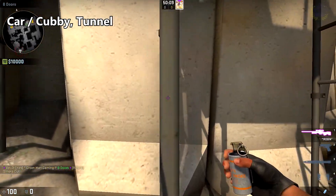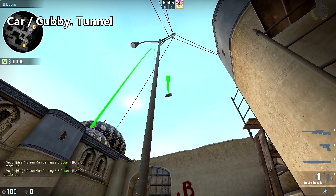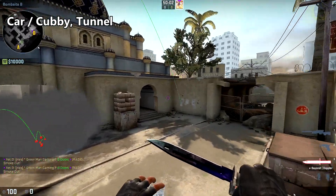And to smoke off tunnel, come up against this pole, aim just to the right of the light post at about the height of the sun, and do a slight running throw.